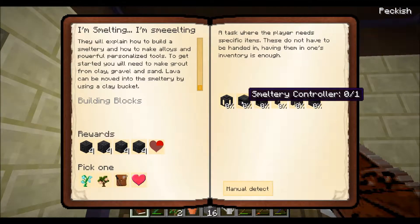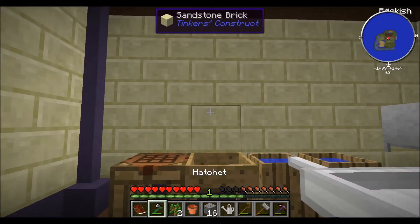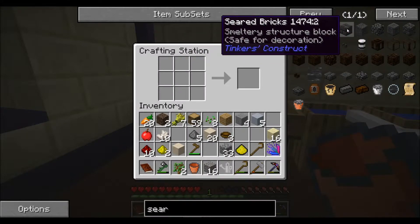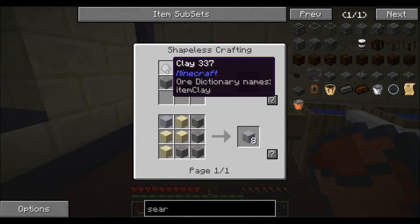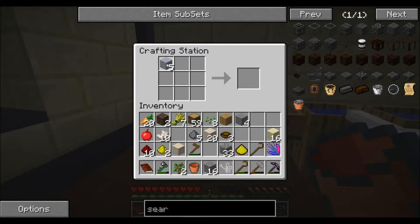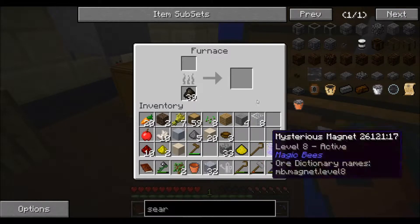Let's go work on our Tinker's Construct. Here's the list: we need a seared tank, a smeltery controller, a smeltery drain, a seared faucet, a casting table, and seared bricks. To make a seared brick you cook a piece of grout. To make grout you need one sand, one clay ball, and gravel — or use the block recipe that gives you eight. I'll do the block recipe since it's more efficient and you don't have to break the blocks up.